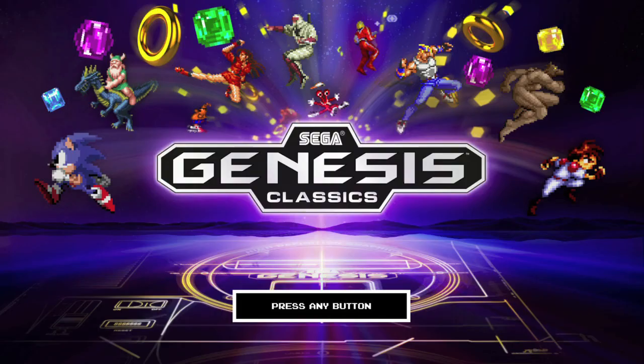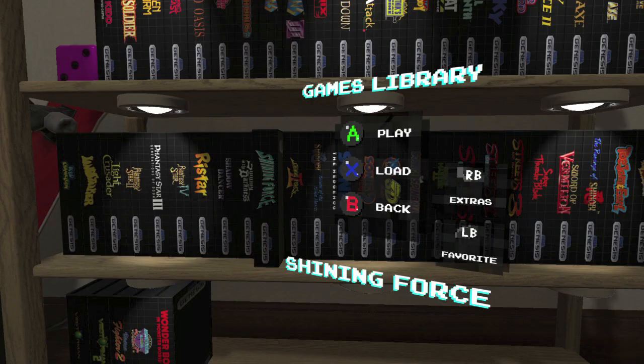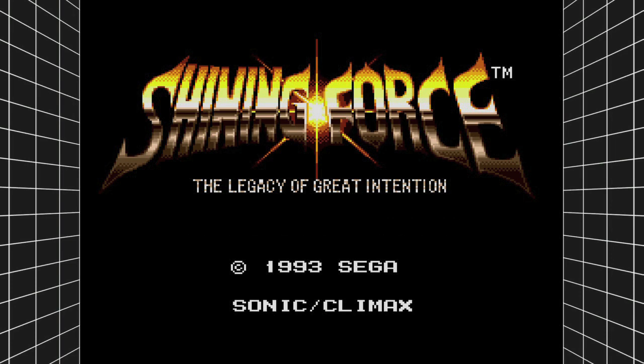Hey everybody, Sean here from Vigamiac.com. Here we are today back in Sega Genesis Classic, covering the 'Eagle Has Landed' achievement. This one is going to be done in Shining Force. It's going to be one of the longer achievements because this is the only one that takes place in an RPG.